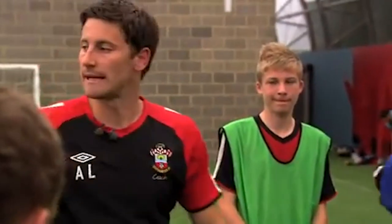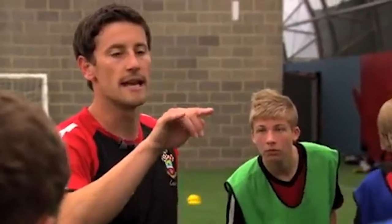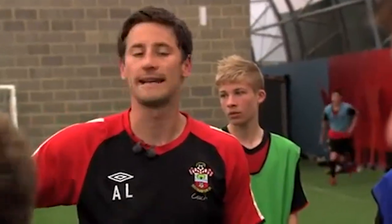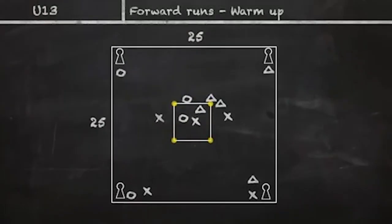Today we're doing forward runs with and without the ball. Greens are playing in this area together, light blues playing together, dark blues playing together. I need two people from each color — two greens, two light blues, two dark blues — standing on a mannequin with a football. You can only play off your color.